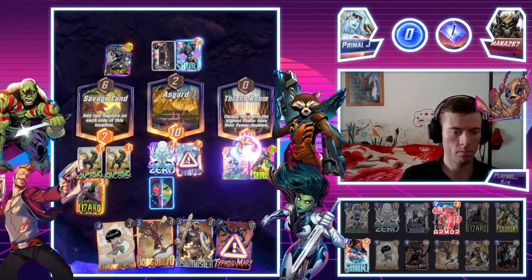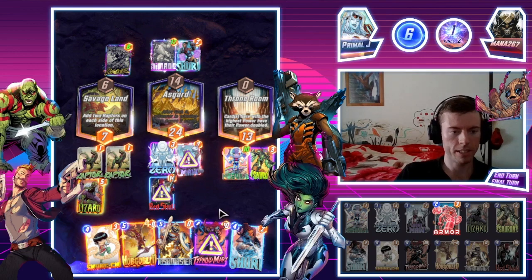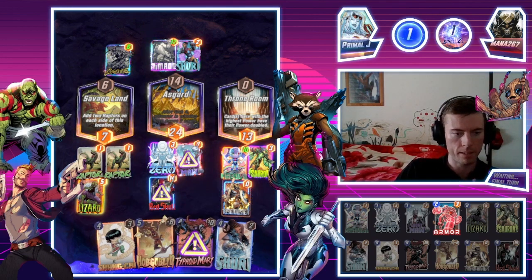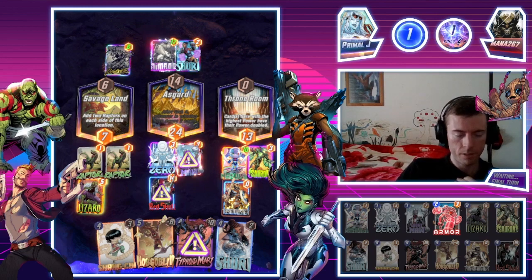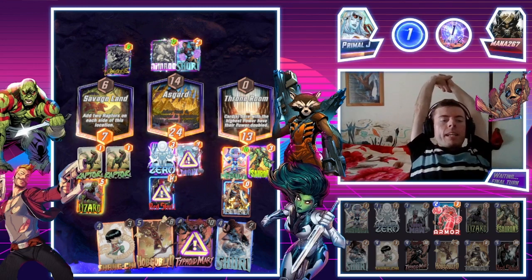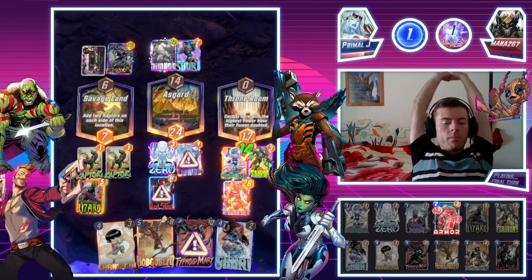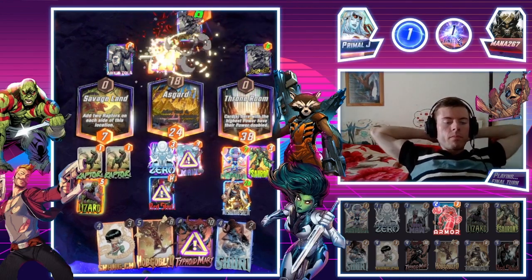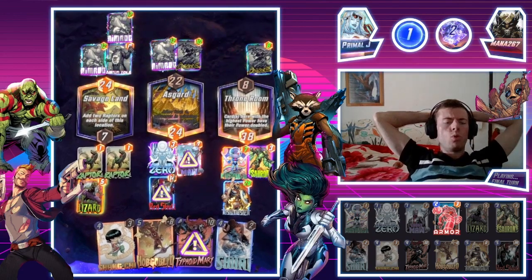We'll go straight into the Red Skull. Nimrod — very interesting, I think I know exactly what he's trying to do. Taskmaster is always very handy. I think we'll do Red Skull Taskmaster — even if he does Venom, it's not a bad spot for us. The only thing we need to be concerned about is Venom Deathlok. Anam Zola — very interesting. Beaten by two points — you beauty!